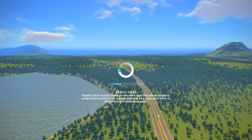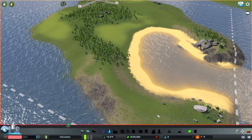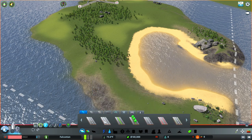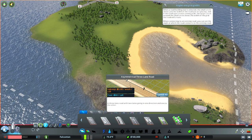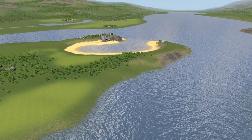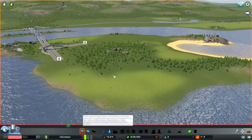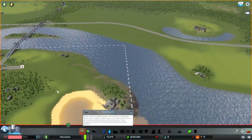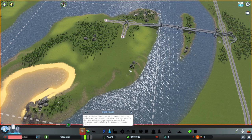A couple things to note: I'm sticking to the one-way road rule very strictly — even to the point of not allowing myself to do dirt roads. Because of that, I've installed a mod that starts me with a bit more money since I have to start with one-way roads. I also have a mod that automatically unlocks all roads. We're going to start on this little island right here, which is helpful with the whole one-way road situation.